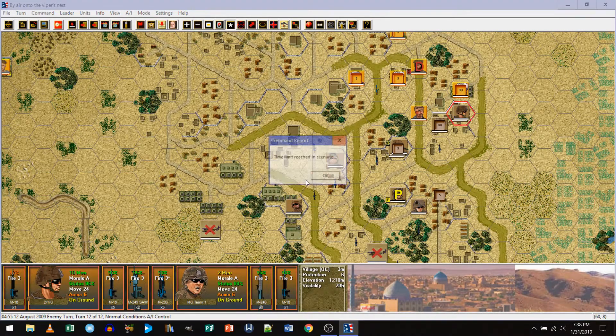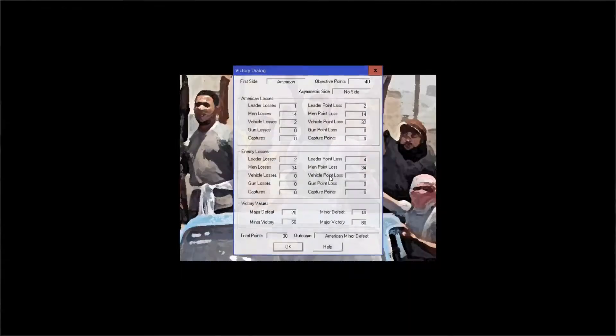Took some casualties. Time limit scenario reached — American Minor Defeat. Men losses, leader losses, vehicle losses. Look at that: 32. I needed 60 for a Minor victory. Give it a shot, guys. So that's your squad battle fun for Friday. Hope you enjoyed it, and until next time, this is the Board Gaming Guy saying thanks for watching, everybody. Take care out there. See you later. Bye.